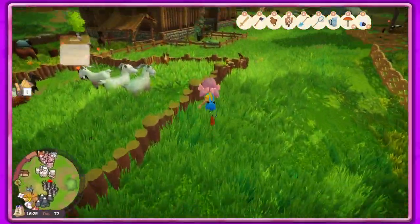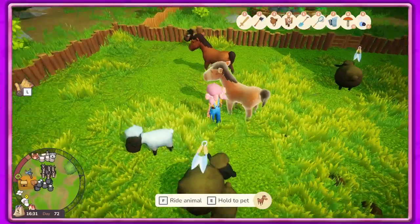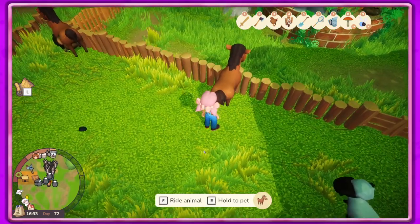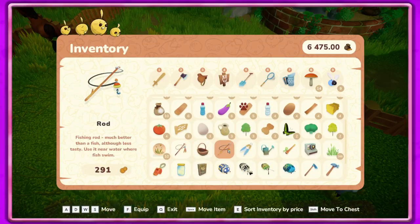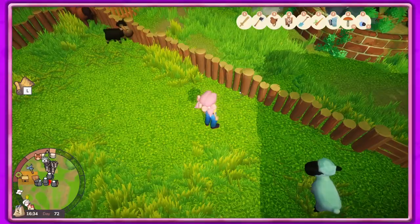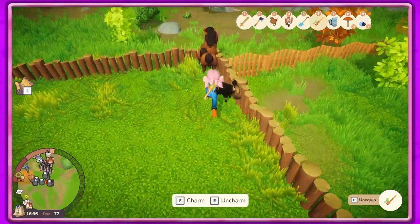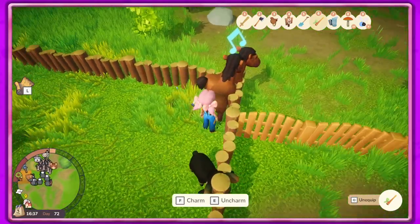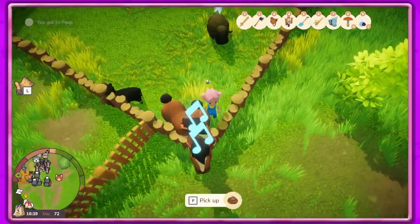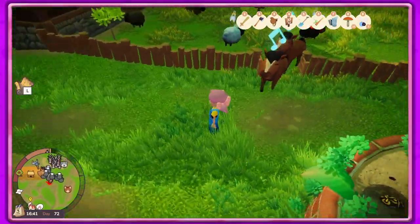I want to go see how much a mare is — I really want to get a mare. Let's get our magic flute. If I use the magic flute right now it would just charm everybody, but if I go up to a specific animal it only charms the one I'm hovering over. That's pretty cool. Let's go ahead and get you guys out of here.